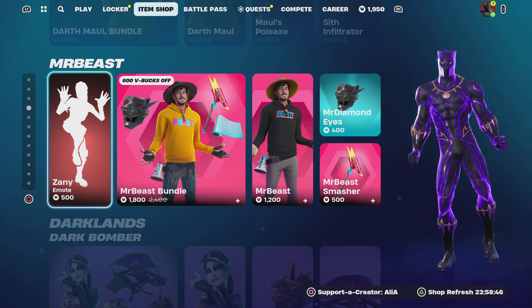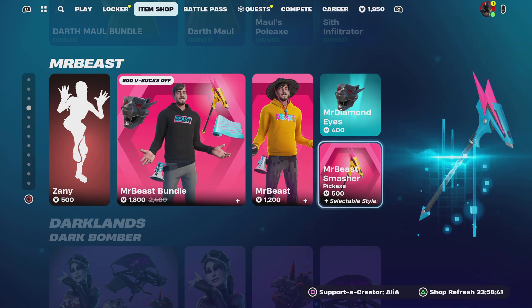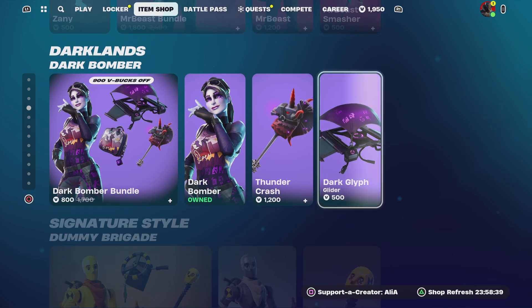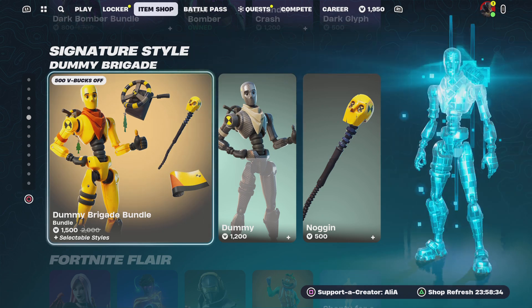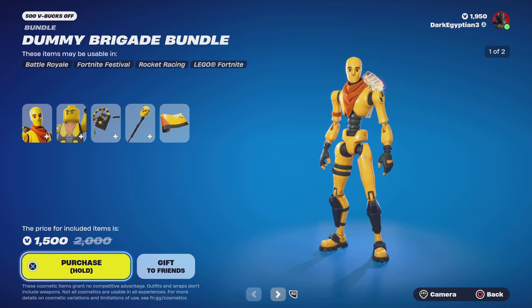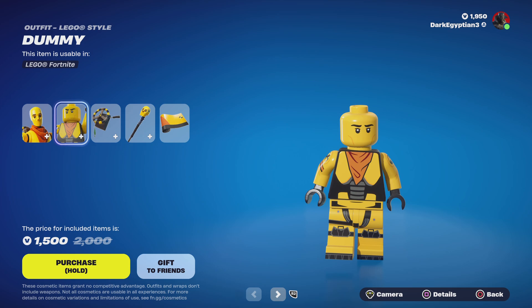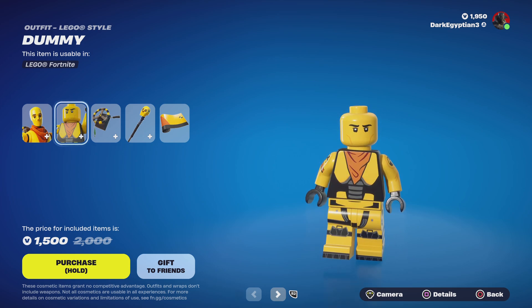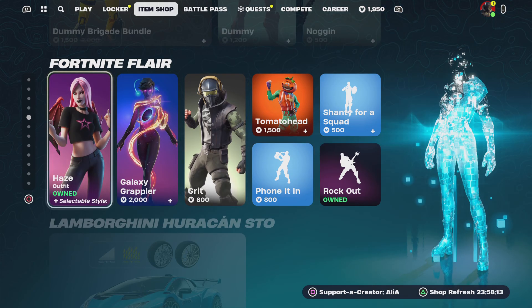We've got Mr. Beast with the Zany emote, a brand new style for Mr. Beast, a brand new bat bling, and a brand new harvesting tool skin. We've got the Darklands Bomber, the Darklands Dark Bomber, and the Signature Series. We also have the return of the Dummy Brigade bundle, which will have its own Lego style — probably the easiest one to make since his face is literally expressionless. Brand new Lego style for the Dummy.